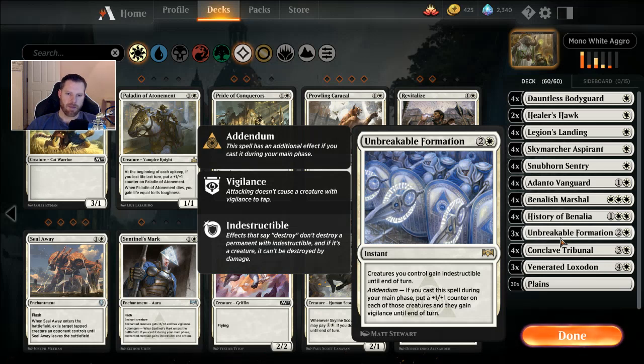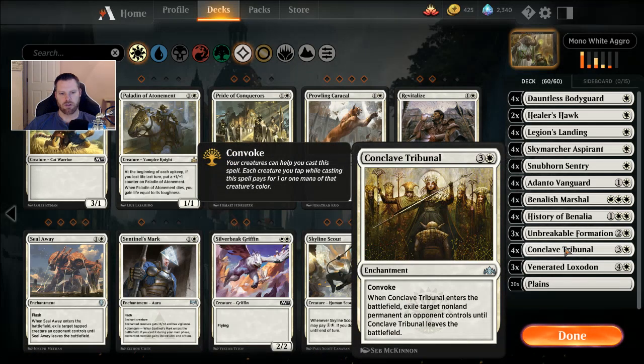For three mana, Unbreakable Formation gives creatures indestructible until end of turn. At instant speed, if they do a board clear you can save it and use it defensively. Or if you cast it during your main phase, you put a plus one plus one counter on each creature you control, they gain indestructible, and they gain Vigilance until end of turn. It's especially good if you have four creatures out and enough mana to do Unbreakable Formation, attack, and then cast Venerated Loxodon. Four Conclave Tribunals — all four come with your set, so that's four uncommons you don't have to spend. But this is a top tier deck and it will cost a lot of wild cards.